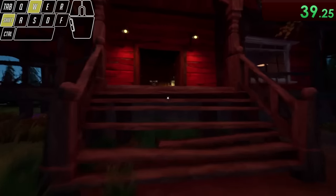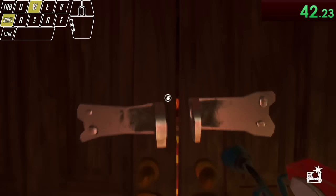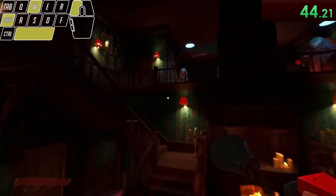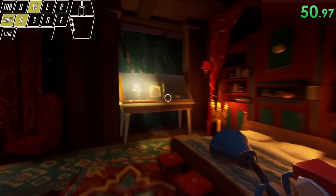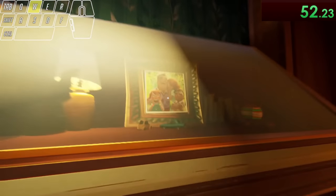Now back at the museum, we can use this newly obtained key to unlock the front door, and then we head to the second floor and use the fire extinguisher while climbing onto this table by the wall to clip right through it, to get the neighbor's family picture inside that we need to progress in the game.